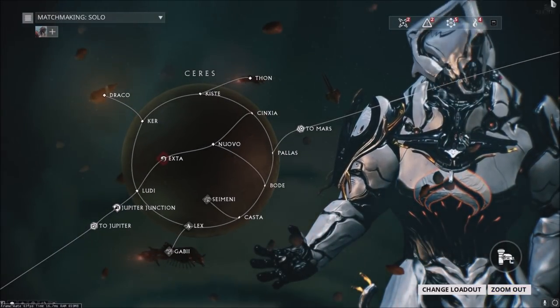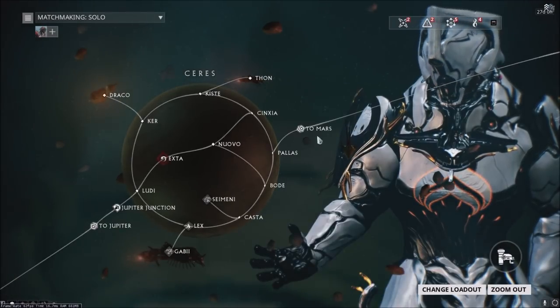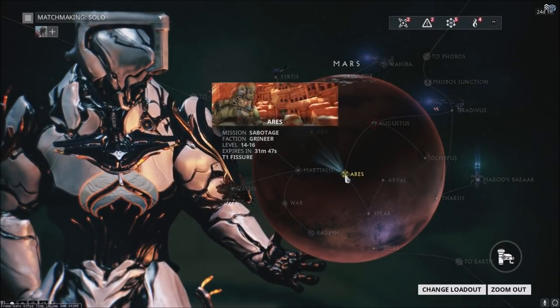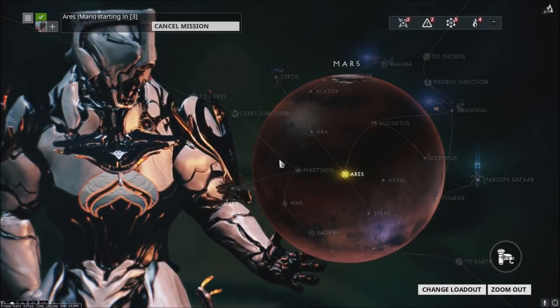In order to start this, you're going to need to have the Synthesis Scanner and the Synthesis Trap, which you acquire from Simaris on the relay. Without those you cannot do the mission — in fact, he won't even talk to you in the mission unless you have those.